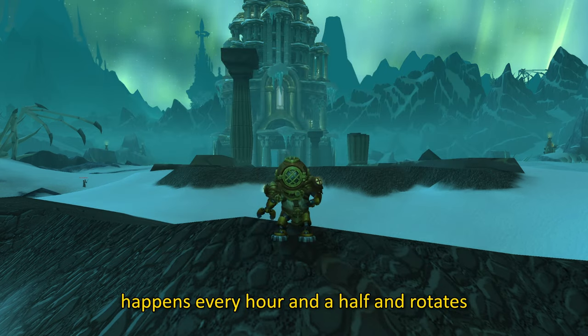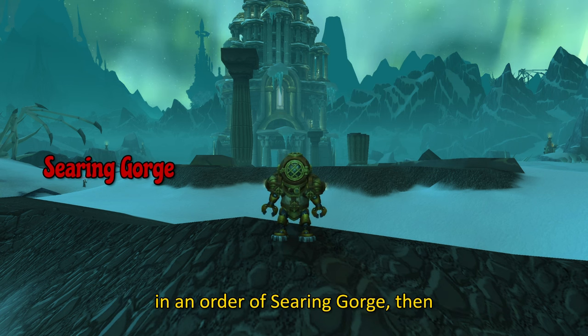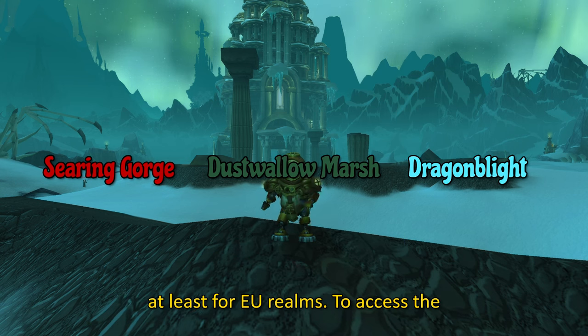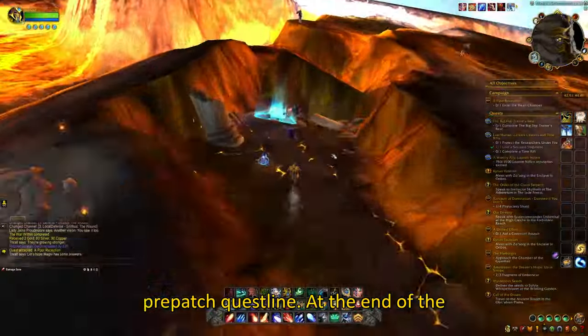The Radiant Echoes event happens every hour and a half and rotates in an order of Searing Gorge, then Dustwallow Marsh and then Dragonblight, at least for EU realms. To access the event, simply complete the introductory pre-patch questline.